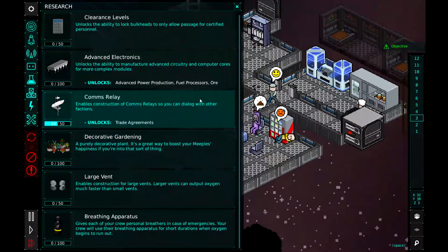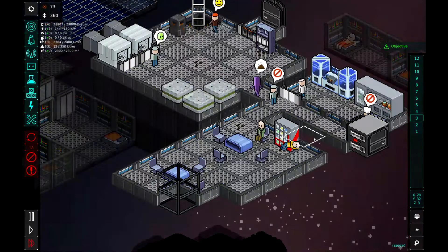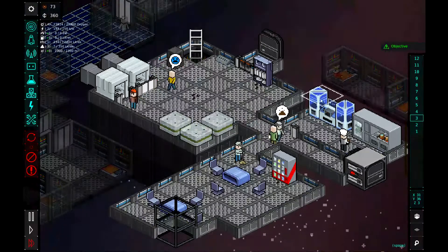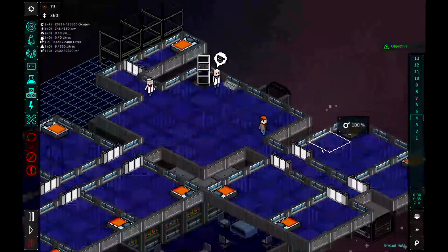Research — we're almost done with comms relay. Maybe we'll put comms relay up on the fourth floor as well. That dirt is just building up though — a lot, a lot of dirt. So we'll need to have another janitor here soon. If someone comes in on one of the trade ships, hopefully there's someone in this one.